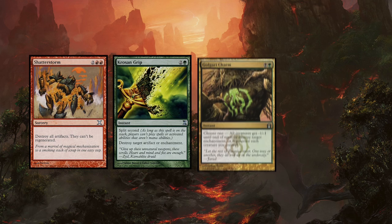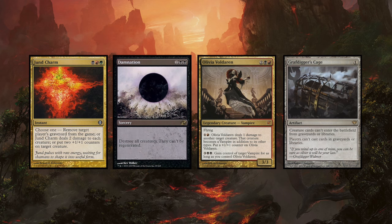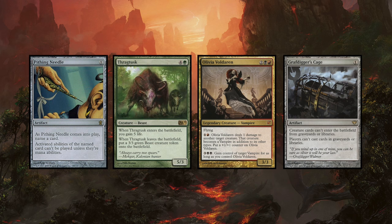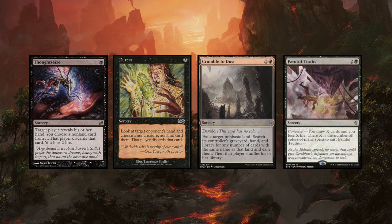The cards I've just gone over are highly recommended for the current Modern meta, but that meta is constantly changing, so be aware of the decks that you're going to go up against. Here are some notable mentions that you might consider now or in the future for your Jund sideboard: Shatterstorm, Krosan Grip, Golgari Charm, Huntmaster of the Fells, Jund Charm, Damnation, Olivia Voldaren, Graf Digger's Cage, Pithing Needle, Thragtusk, Shatterstorm, Feed the Clan, Thoughtseize, Dress Down, Crumble to Dust, Painful Truths, and Grim Lavamancer.